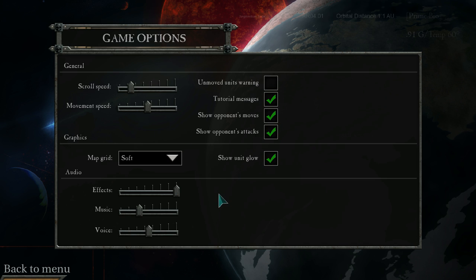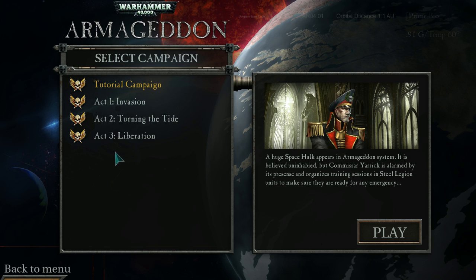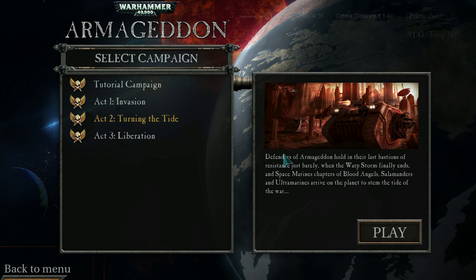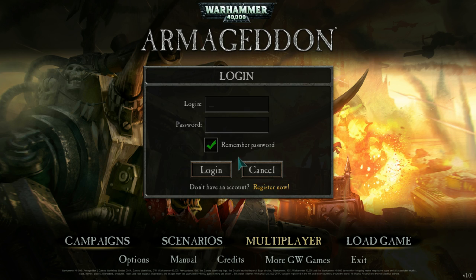Looking at the options screen — very basic graphics settings. The map grid is default none, but I'd like some kind of grid so I put it on soft. No idea what unit glow is. We have campaigns: a tutorial campaign and three acts. It seems to let you choose whatever act you want at whatever time, but the little blurbs to the right seem very badly written — the grammar just seems off, so come on Slitherine, get your act together.